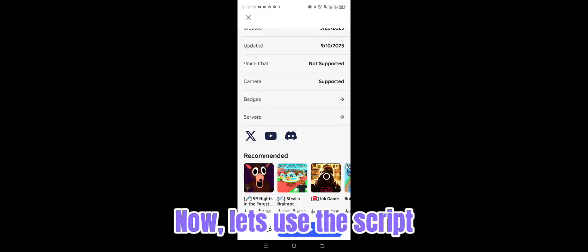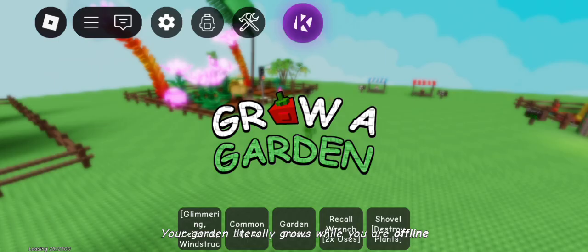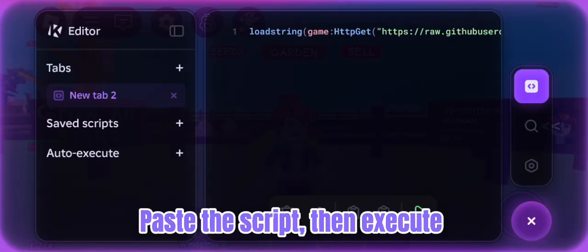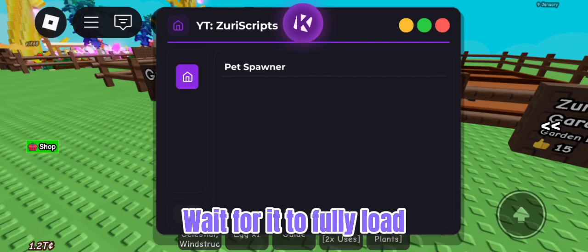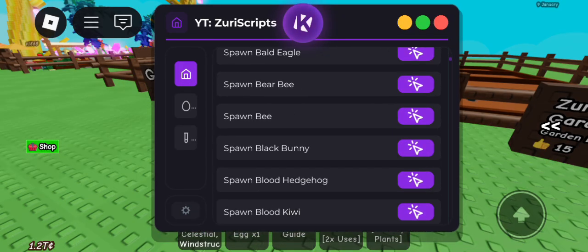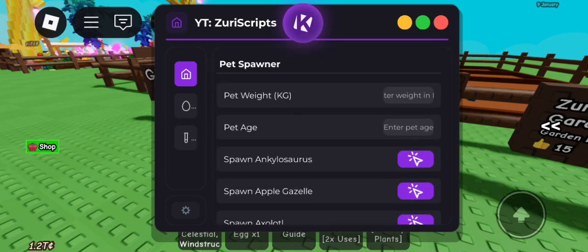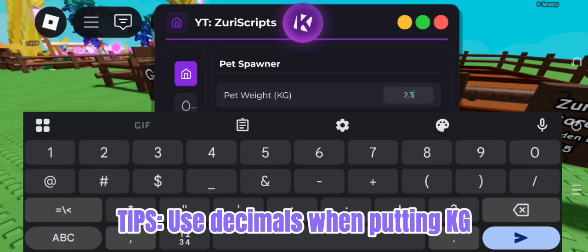Now let's use the script. Paste the script, then execute. Wait for it to fully load. Spawn any pet you want. Put the desired weight and age. Tips: use decimals when putting kg.